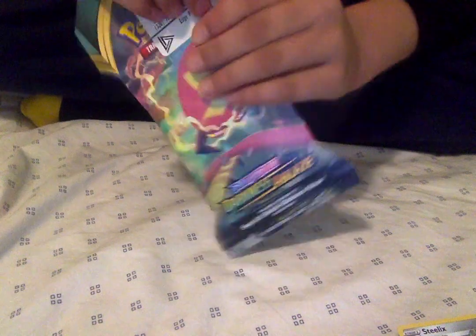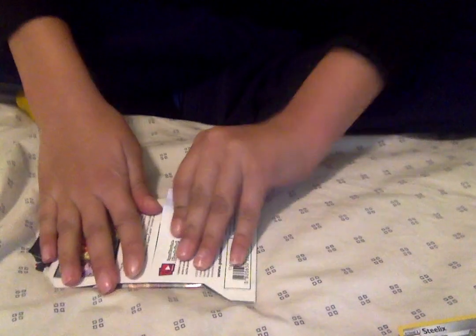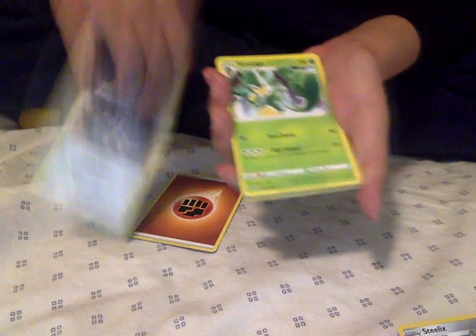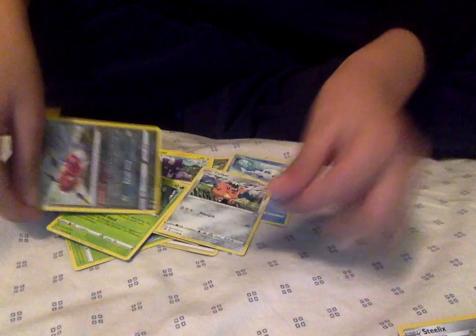And then let's open our Darkness Ablaze. You can see how we get into our Darkness Ablaze. Fighting Energy, Clang, Cine Sage, Billowing Smoke, Toxel, Wishiwashi, Q Font, Ariados, Reverse, and a Vanillite.